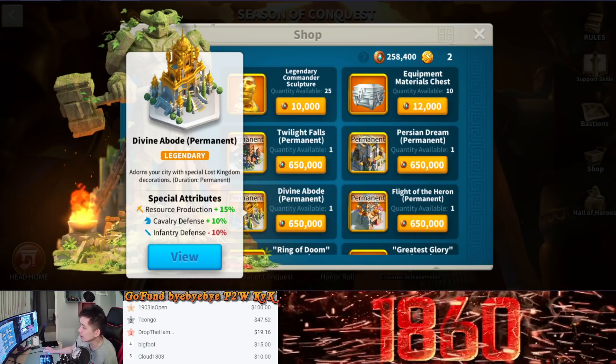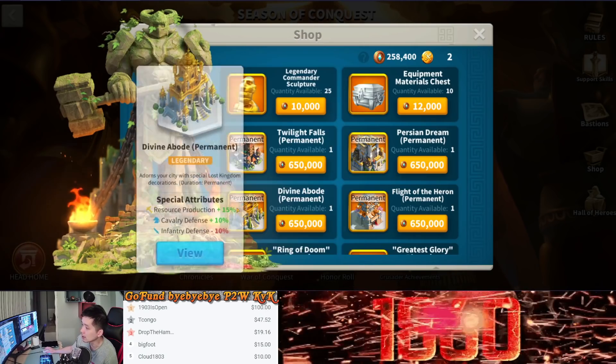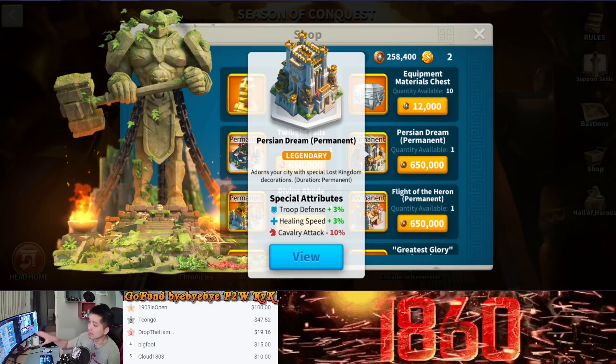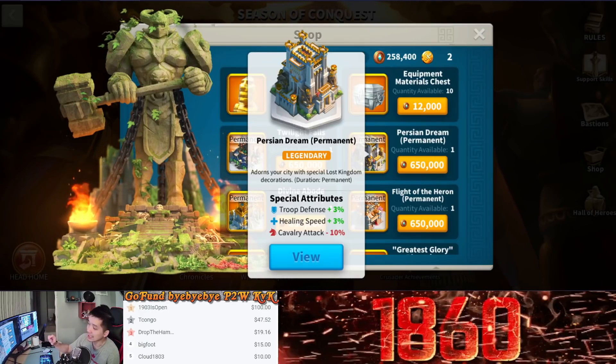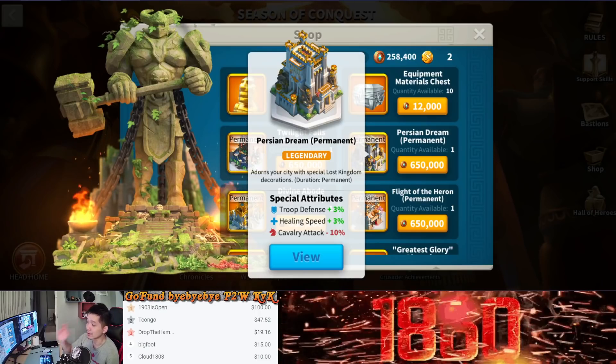So definitely look into the city skin if you're an archer or cavalry player. For the Persian Dream, I do not recommend getting it — it's a waste of season coins. It doesn't matter what type of player you are; I strongly recommend you don't even look at it.